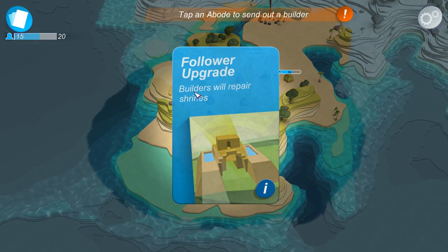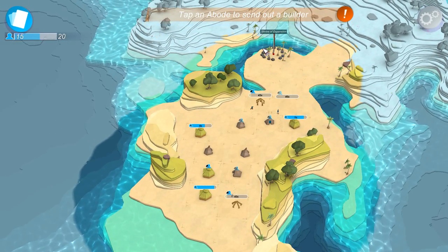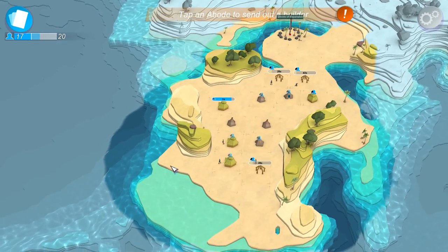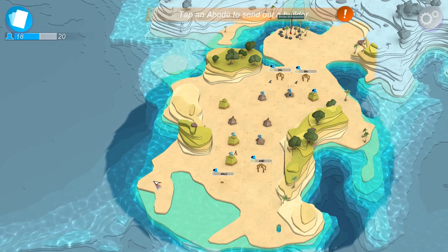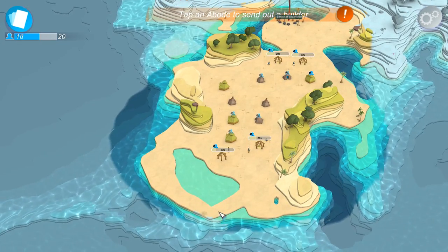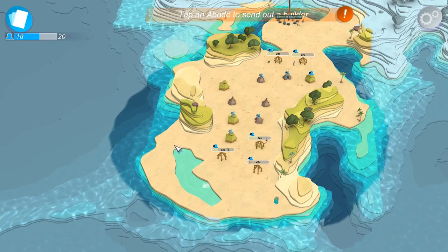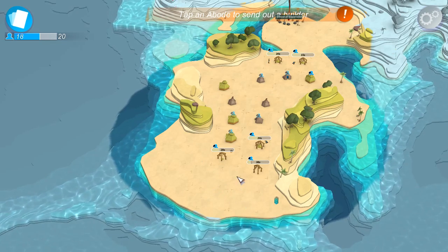Let's collect an ability — follower upgrade. Builders will repair shrines. I don't need to see what that is, so that means they're going to fix this whenever I get it going. We're going to gradually build our population over there. We still want to get our population up to 20 now. Kind of messing around down on this end of the world as much as I can, because we do not have any belief with which to mess with underwater areas.